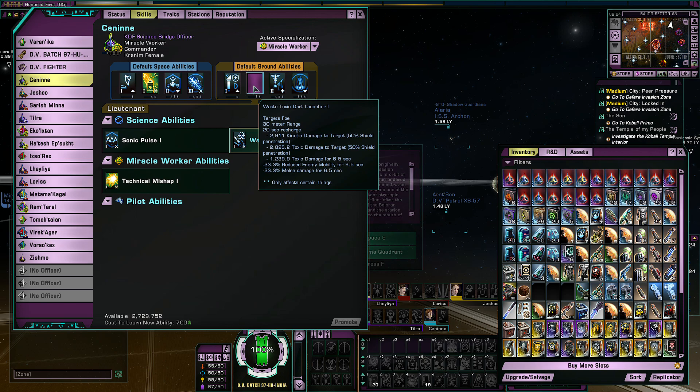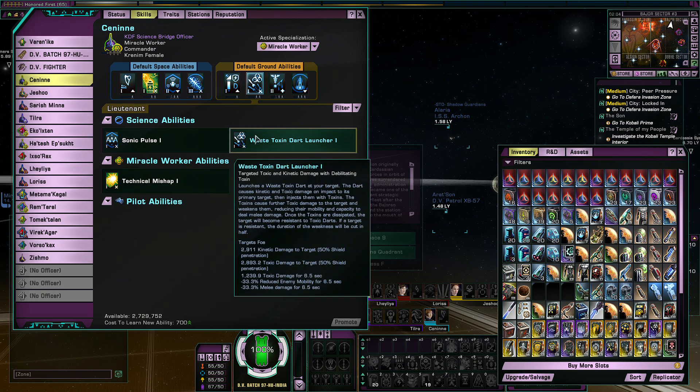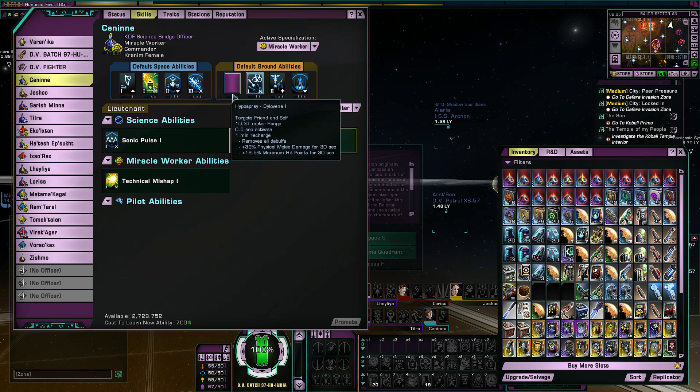Then I switched to the Disco set and decided I didn't want Technical Mishap anymore, because when you look at the tooltip in space it looks like it does a lot of damage, but it really doesn't. My Gemma Dart character who uses a melee weapon with Waste Toxin Dart Launcher just did that better than Technical Mishap did. There are heal/buff abilities — note this one gives her bonus physical melee damage, which is actually quite good for a melee build. That's part of the reason I like doing science officers for melee builds: yes, Tactical has things like Ambush that increase the damage of everything you do including melee, but Science actually has stuff that is specific to physical melee damage.